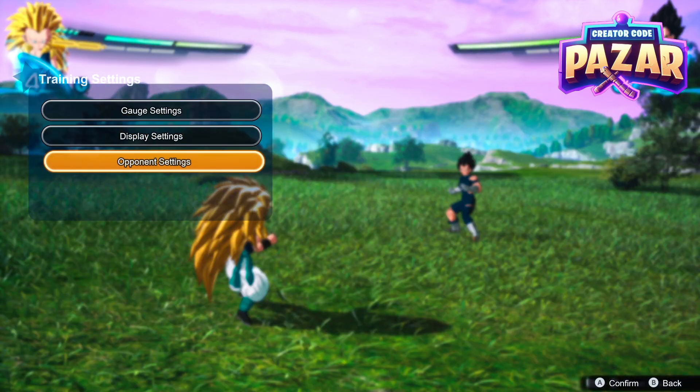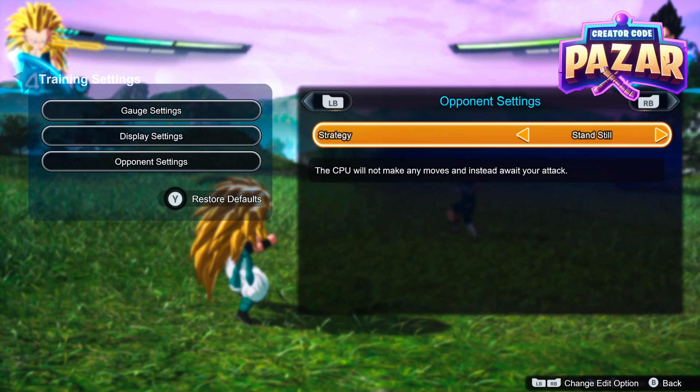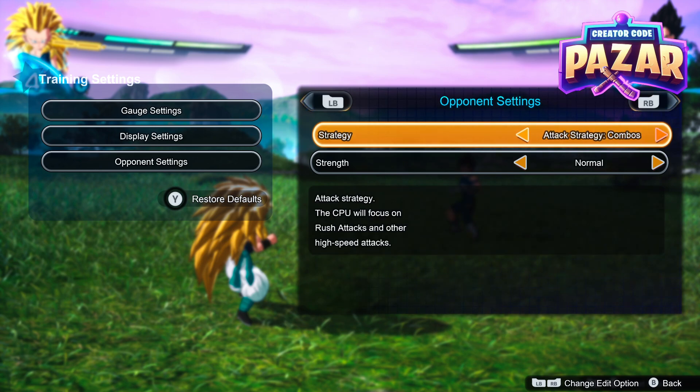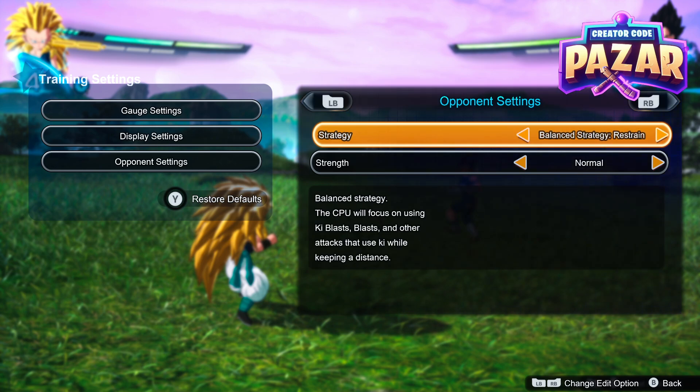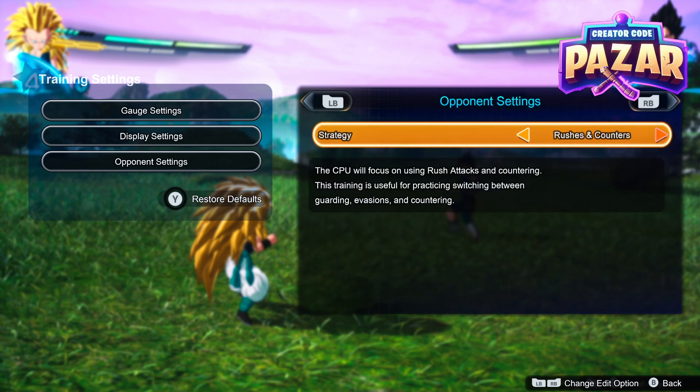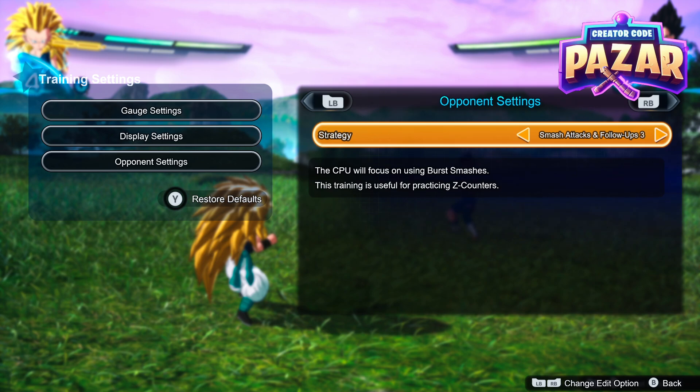We are going to go down to opponent settings, and then right here with the strategy, we are going to be able to pick our strategy. We can have the melee, ki blast, sparking, or we can have them on attack or a defensive mode — like a defensive strategy where they kind of just do counters and stuff like that.